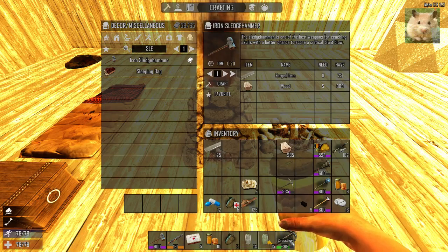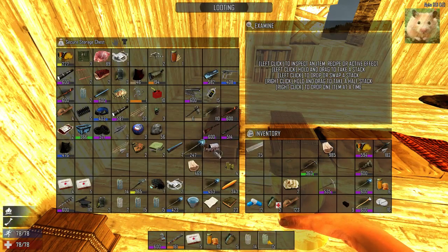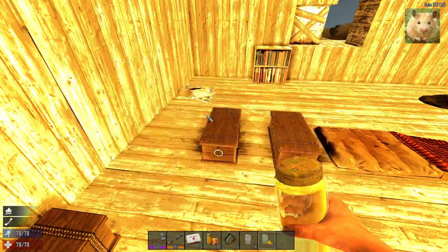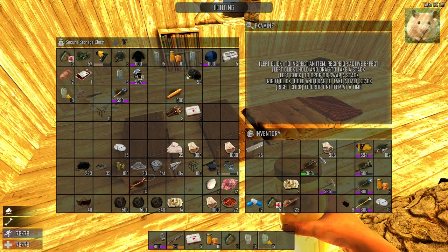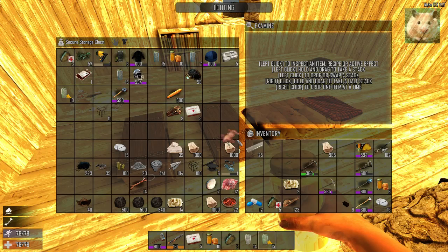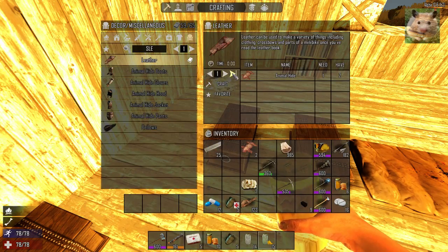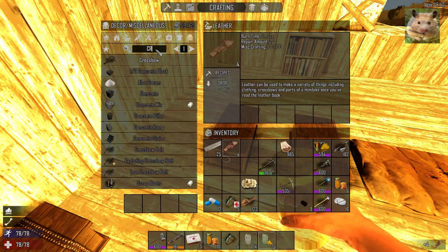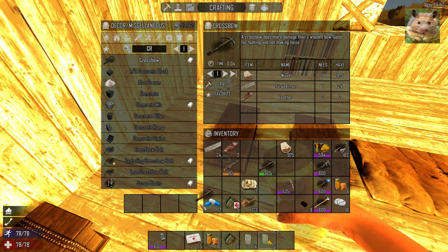Didn't I just make a 600 quality crossbow? Thought I did. Maybe I put it away or something. Maybe I'm a Gumby. Remember how I got the leather and I was all interested in that? Maybe I never made it to be honest — I was just talking about making it and I didn't make it. Yeah, I didn't make the crossbow yet. I don't think I made it, I was just talking about it. Recipes — leather, craft. Crossbow, craft. There we go, 600 quality crossbow. Now we're cooking.